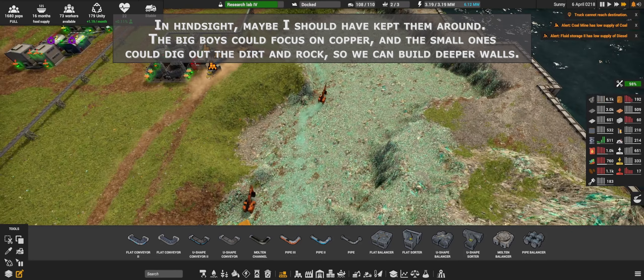This actually freed up two vehicle slots — it's not nothing. Truck cannot reach destination. This is corn — why can't you reach it? Easy fix — we can just route the corn this way.